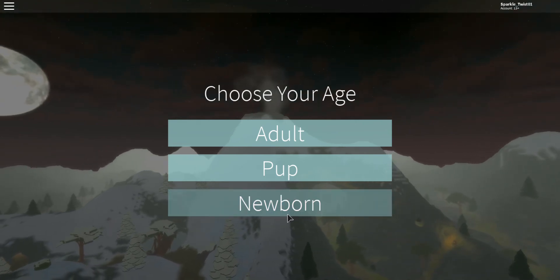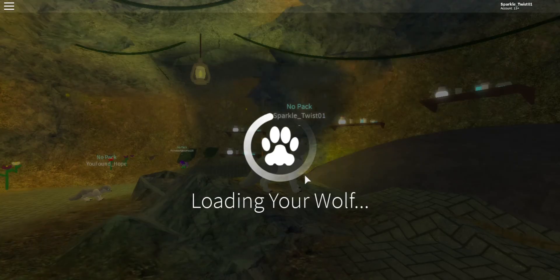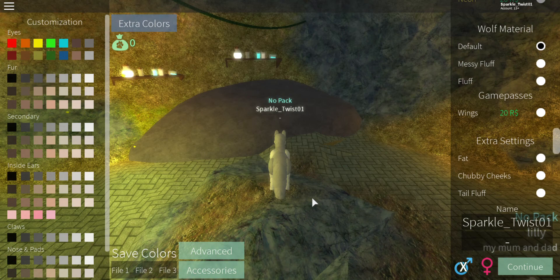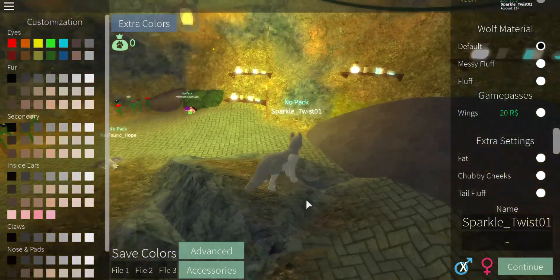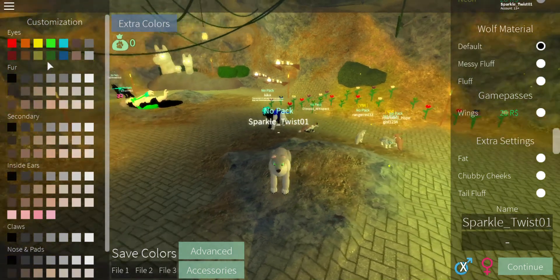We can choose the age of our wolf. I want to have a little puppy. Here's our little wolfie. We can change the eye color. I want some green eyes since it's my favorite. Look at them — it's like they glow.